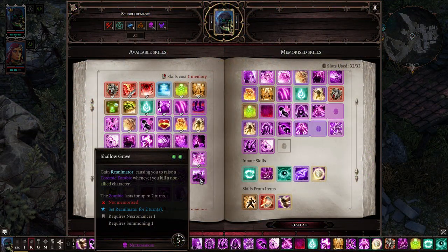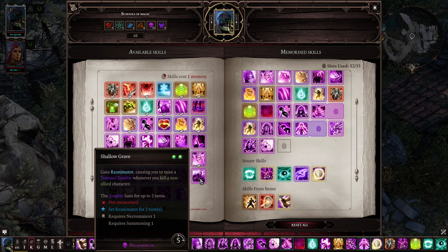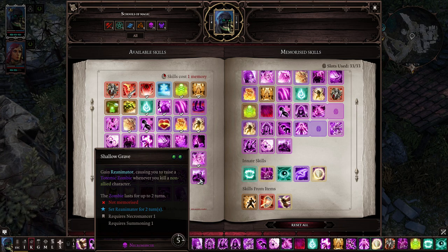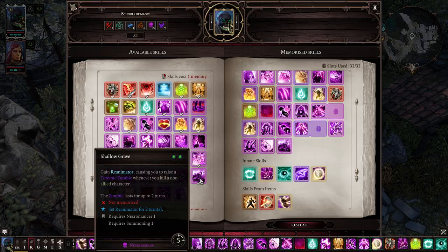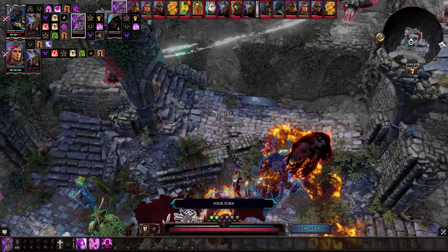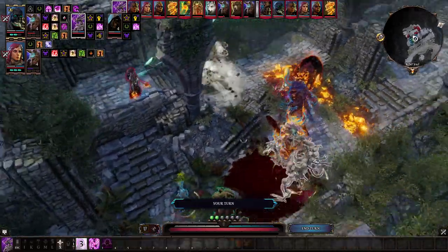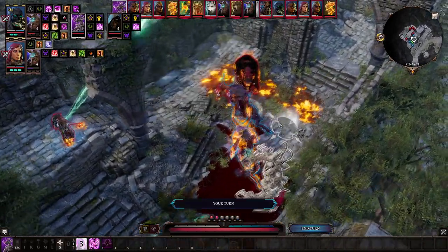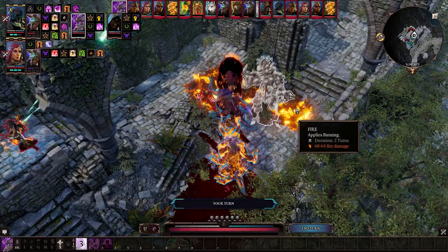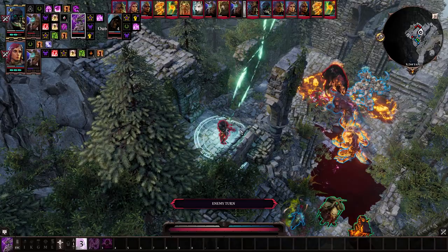In addition to these minions, there's also a spell which allows you to reanimate zombies whenever you deal the finishing blow when killing an enemy. It only lasts for two rounds, so timing on this one is key. I haven't managed to try it out — my build hasn't really given me any opportunities, because generally my minions are dealing all the killing blows. But these zombies are short-lived, very temporary affairs.